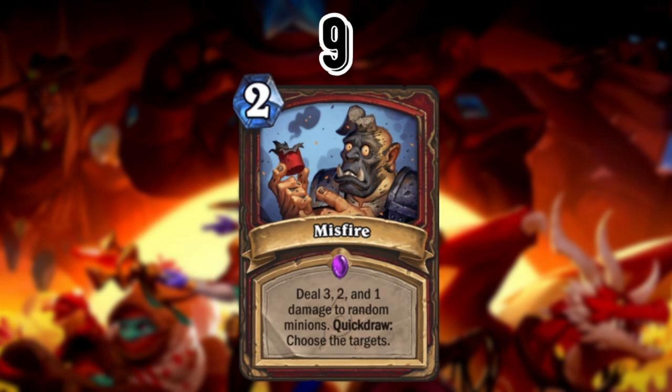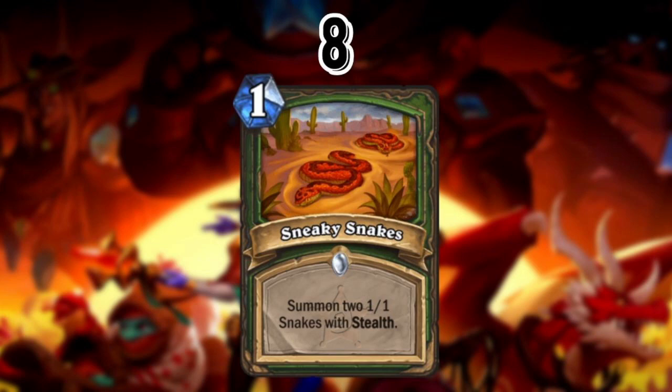At number 8 we've got Sneaky Snakes. Nothing wrong with Sneaky Snakes — Wolpertinger and Alley Cat still see a ton of play in Wild, and this is just a super powerful version of that. Wolpertinger sees play for other reasons too, especially because of the copy ability, and cards like Devouring Swarm are really good for getting additional copies. Overall, Sneaky Snakes does enough to warrant a spot in that deck. It goes really well with cards like Starving Buzzard, allowing you to pop off with that card more consistently.